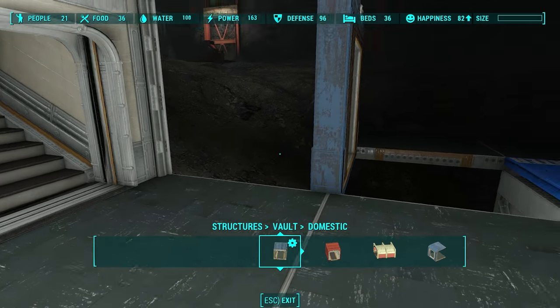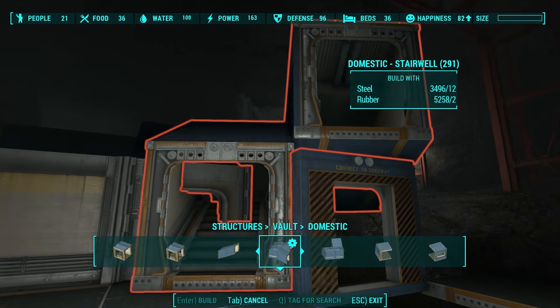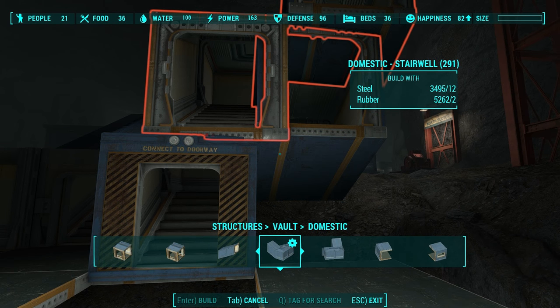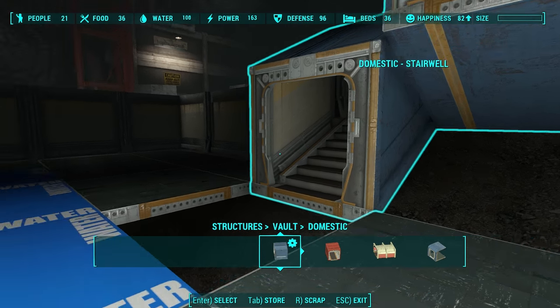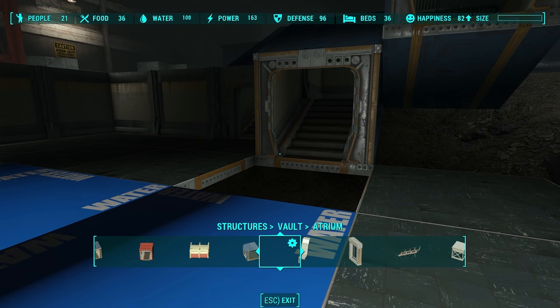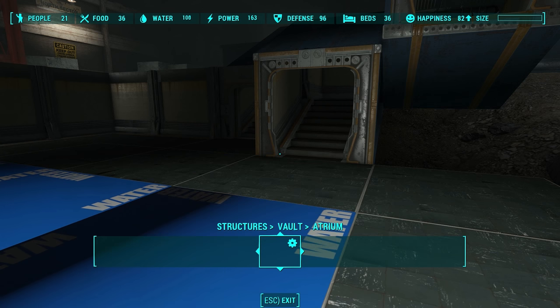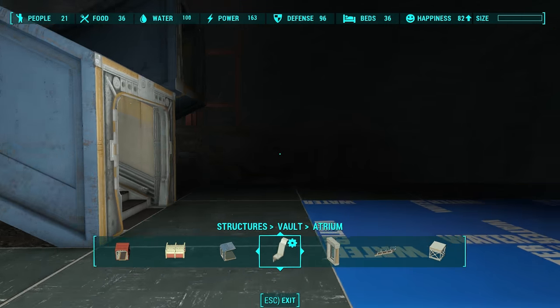Then remove that. Go back to my stairs. Now it should finally snap. But I don't actually want a doorway, so I'm going to remove that and go back to atrium. Grab my floor, and voila — I now have a stairway.